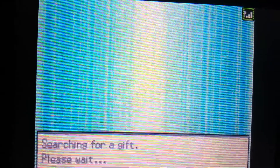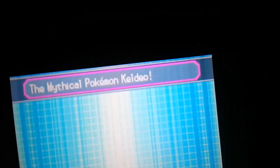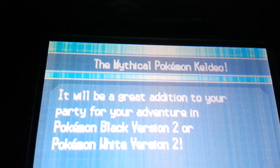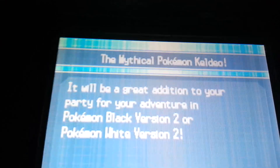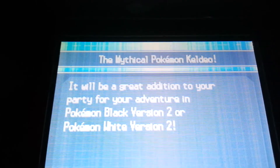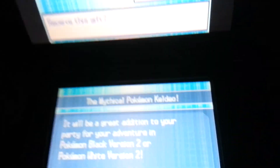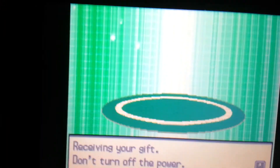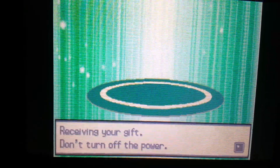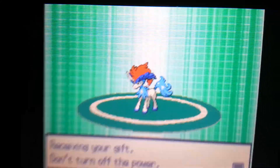Alright, so we're searching for a gift here, about to get a Keldeo. I'm pretty sure we're about to get a Keldeo — and here we go: Mythical Pokemon Keldeo! As you guys can see here, it will be a great addition to your party for your adventure in Pokemon Black Version 2 or Pokemon White Version 2. It can't be the first Pokemon Black and White — it has to be the sequel. Press yes for Receive Gift, and just wait a few seconds and Keldeo should appear on the screen. There you go.